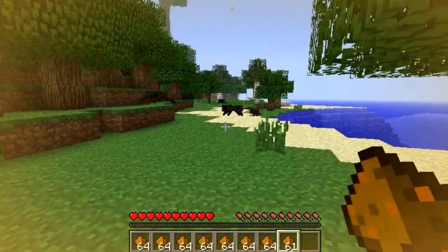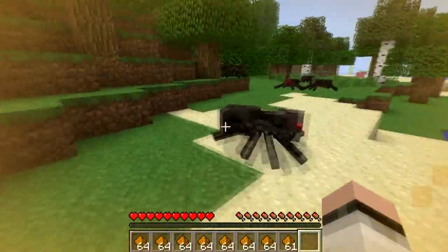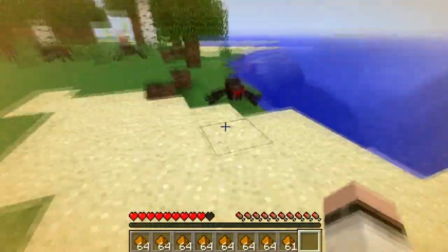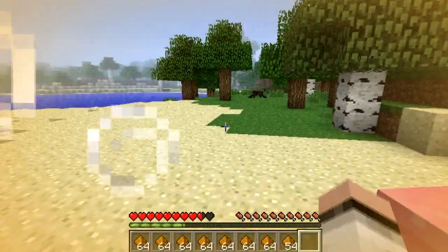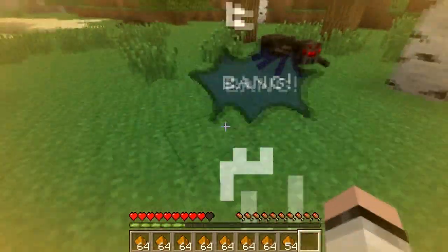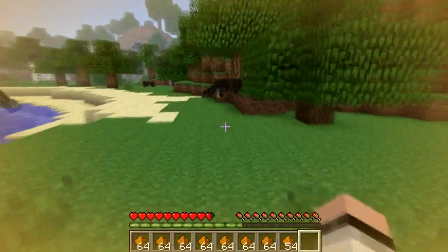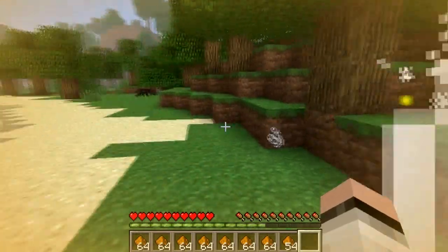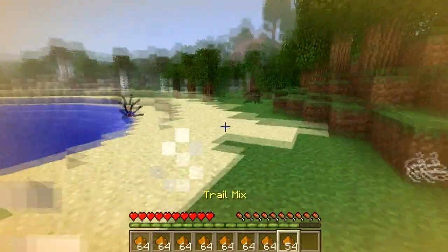Look at this — Pow! X-Bam! Hotcha! Every time you hit an entity or mob, you're going to see that interface come out of nowhere saying something different — it's usually random. So if we punch this spider it's going to say 'bang,' hit it again it says 'splat.' There are many different customizable words that come out like this. You could destroy anything in your way because you are super strong with the Trail Mix.